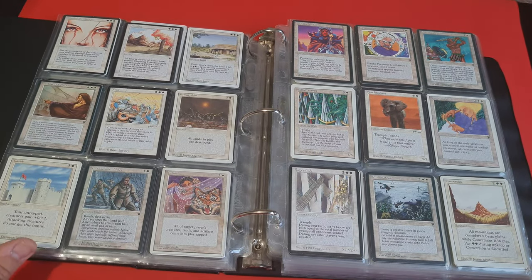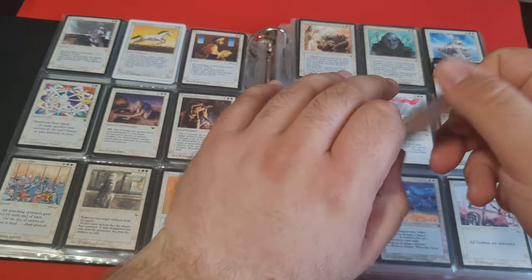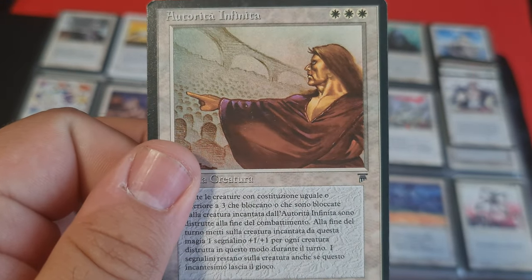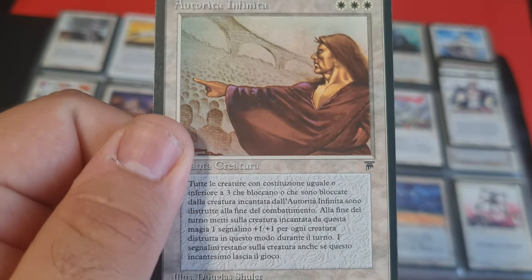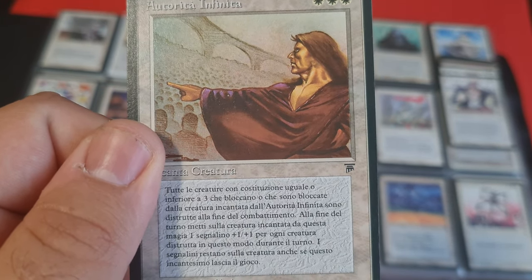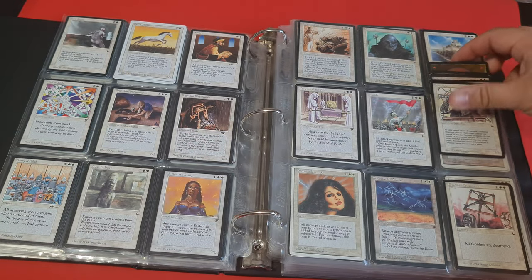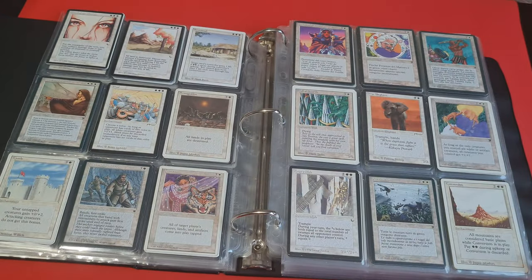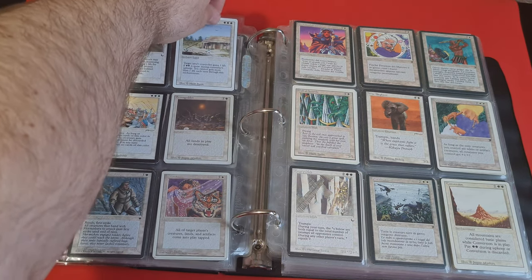Next, we've got something rather obscure — this card here. This is Infinite Authority, if I'm not mistaken in English. And here you can see a ton of text — it's a little bit misleading. Overall the effect is somewhat convoluted. It's three mana. I'm definitely not playing it and haven't tried it, but it could be an interesting thing to try.